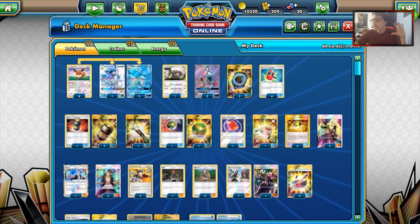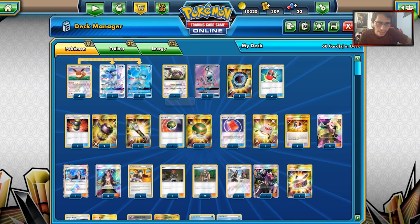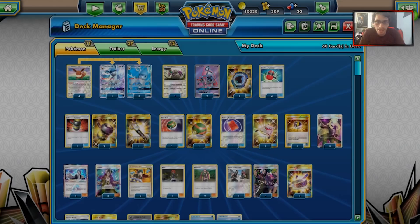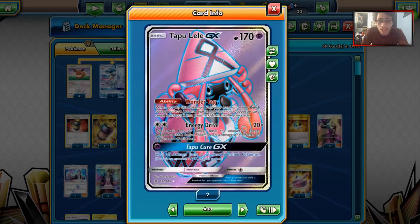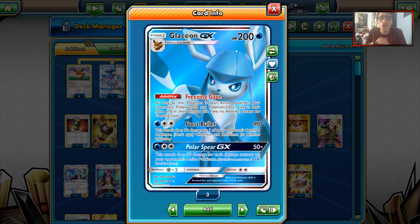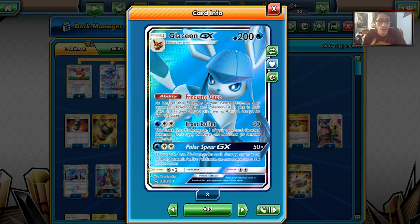Let's take a look at the deck and the list. Again, it's just Quad Glaceon. We're only playing 11 Pokemon: four Eevees, four Glaceons, one Oranguru — which seems to be the fun card in these stall-y deck-out type decks — and two Tapu Lele with Wonder Tag. I wish I played three in this deck looking back, but we are playing two Leles. Glaceon's got the ability Freezing Gaze: as long as this Pokemon is your active, your opponent's GXs and EXs in play have no abilities. So that's insane.